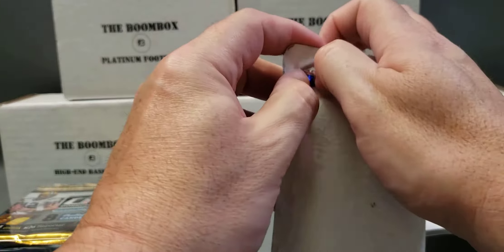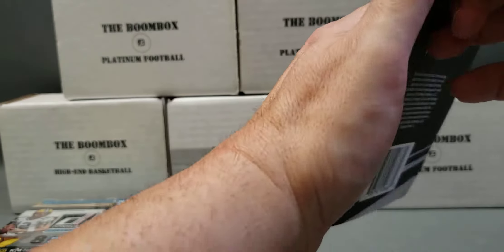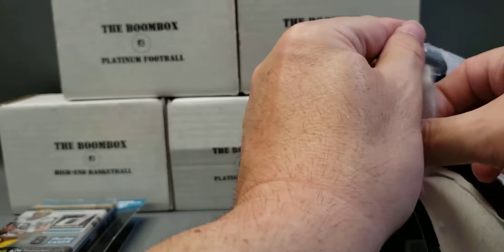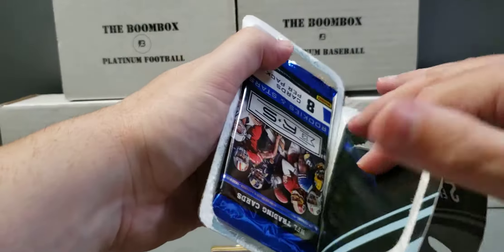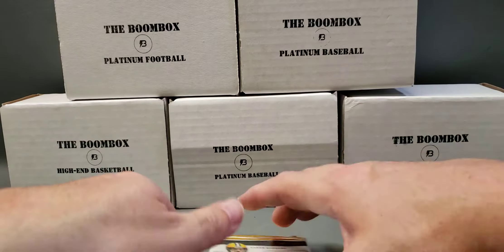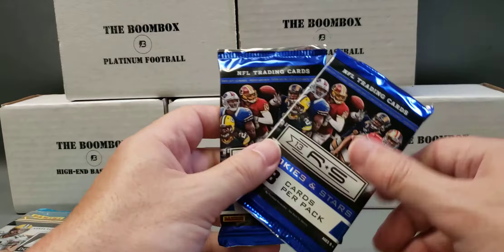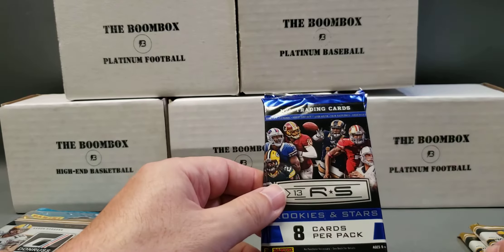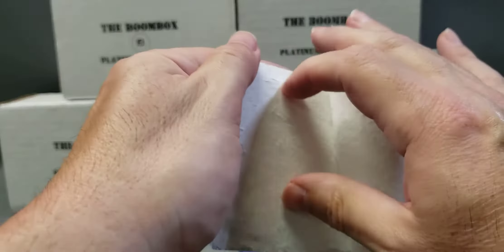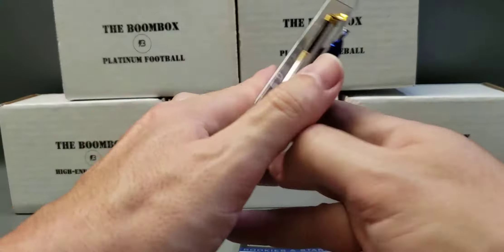We'll open the outer packing packs first and then get into the individual packs. There's also a bonus card in here — Tom Brady, we'll take that. So these are 2013 Rookies and Stars. That's what it looks like in each pack.